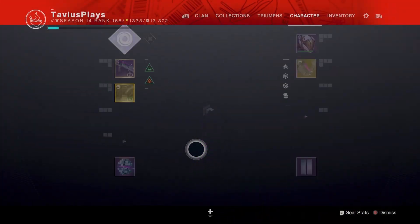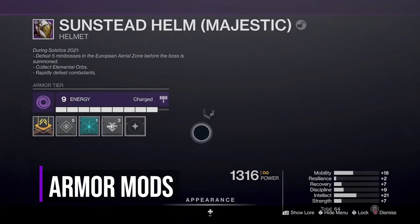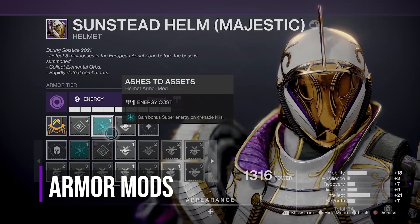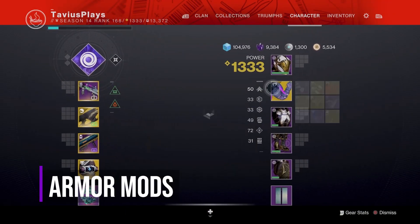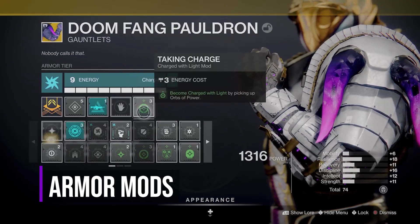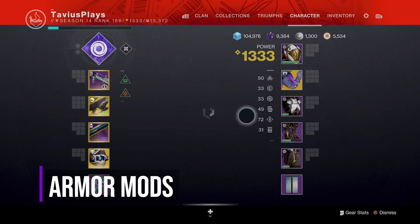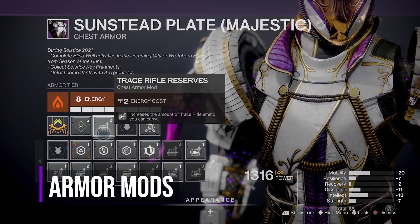Now let's go over the mods I've equipped. For my helmet, I have Intellect, Ashes to Assets for super energy from grenade kills, and Trace Rifle Ammo Finder. On my Doomfangs, I have Intellect, an anti-barrier for auto rifles, and Taking Charge to become Charged with Light by picking up orbs of power. For my chest piece, Intellect again, then Trace Rifle Reserves and Global Reach.